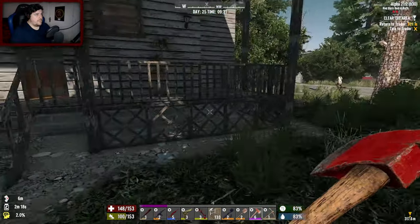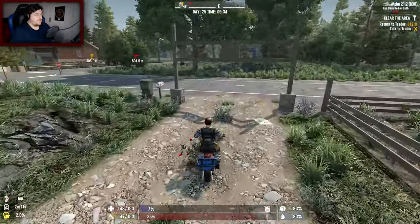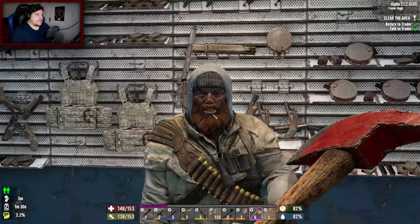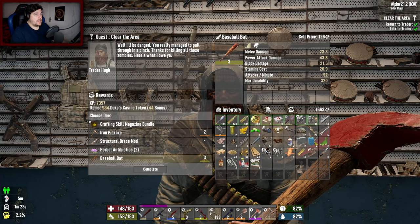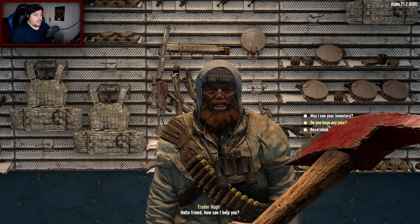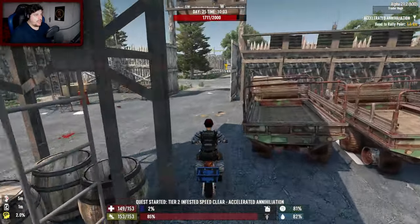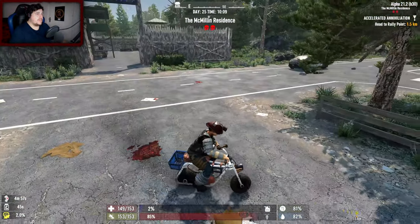Let's go return the quest and maybe even try an infested clear - try one of those. Also I'm really low on fuel. Should have salvaged that before I looted. We've made it back - let's hand in the quest. A tier three baseball bat doing a little bit more damage - what do we currently have? Structural brace mods, more books - I'm going to go with the bat. Any more jobs? Infested speed clear. I'm just going to treat it as a normal quest. If I get it done within the time limit then happy days. It better not be over a kilometre away - it is, it's a kilometre and a half. Really game? Annoying.